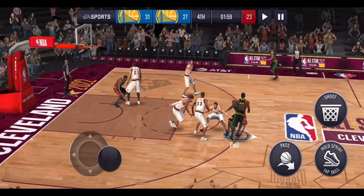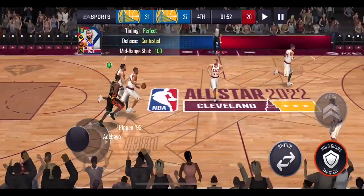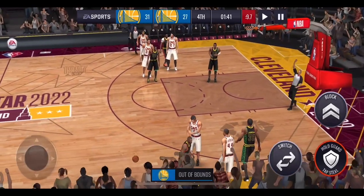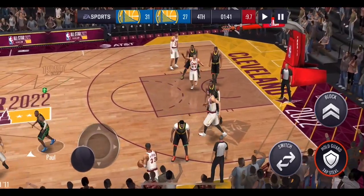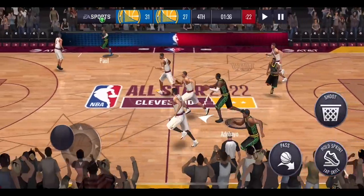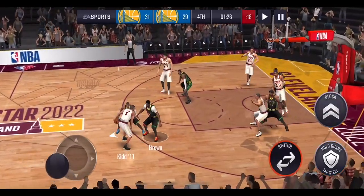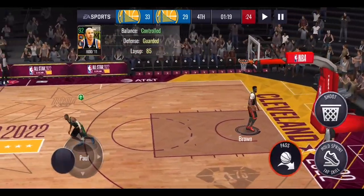Chris Paul starts with what should be a three but it's a two-pointer and he bricks it — he's got 100 mid-range but still misses. Magic Johnson brings the double team and the ball goes out of bounds. They regain possession; with 9.7 seconds on the shot clock Gobert misses the post shot. Bam Adebayo gets the rebound, dishes to Chris Paul for a layup — it's actually a dunk and he finishes it off. He's got 89 dunking, getting that easy bucket.